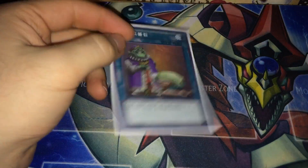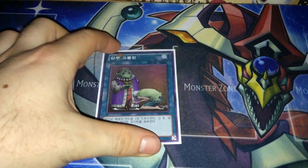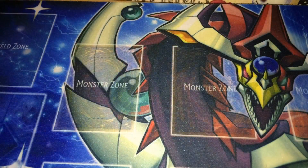Upstart Goblin — I do have an English one, like I said in my other videos, but I just couldn't be bothered to find it for this deck profile. Everybody knows it. 39 card deck, basically.